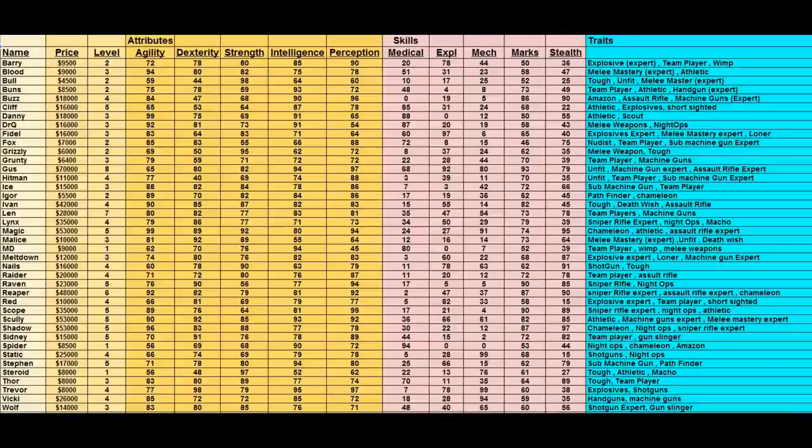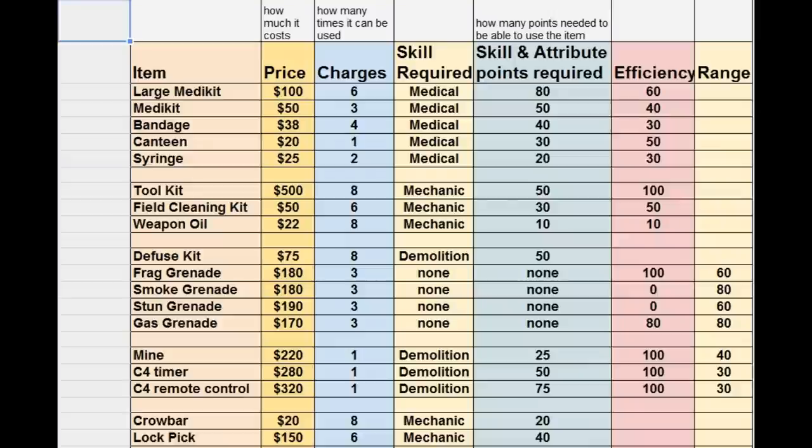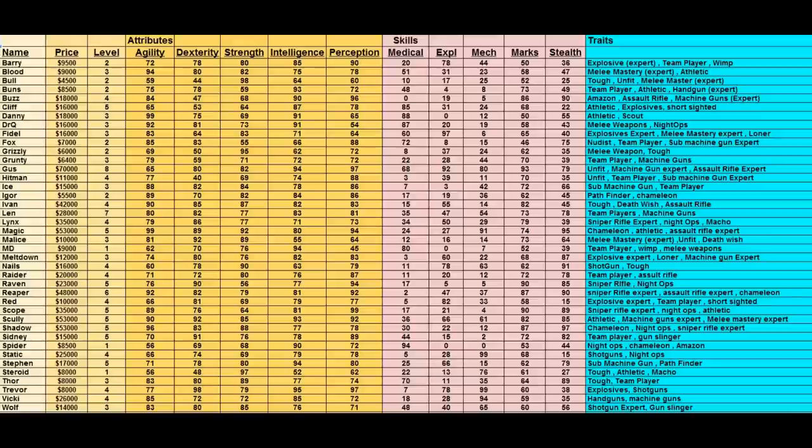Jump to the toolkit and items tab — you'll see you need 50 mechanical skill points to use the toolkit, and you can also check requirements for other items. Back on the AIM list, we need somebody with around 70 marksmanship and a minimum of 50 mechanical so we can use the toolkit once we get it.